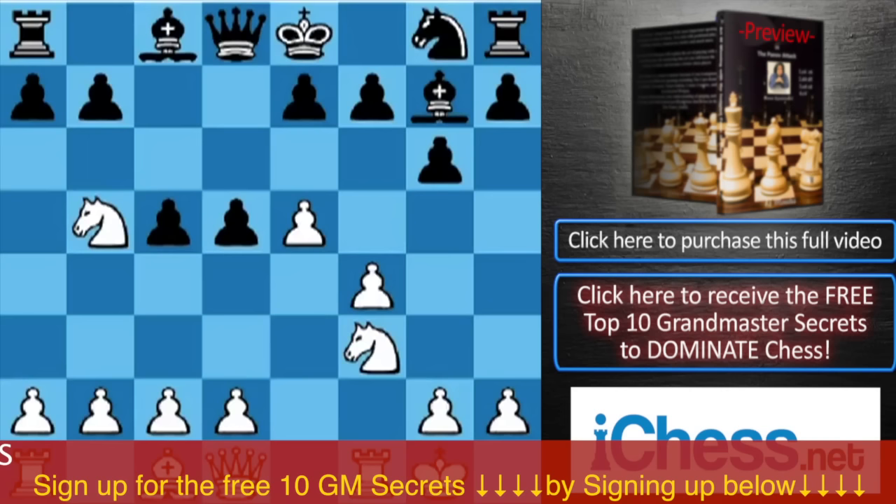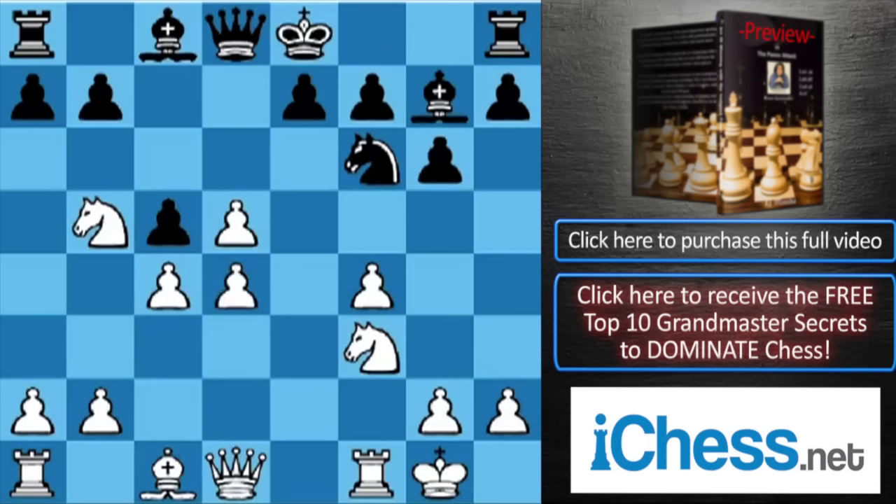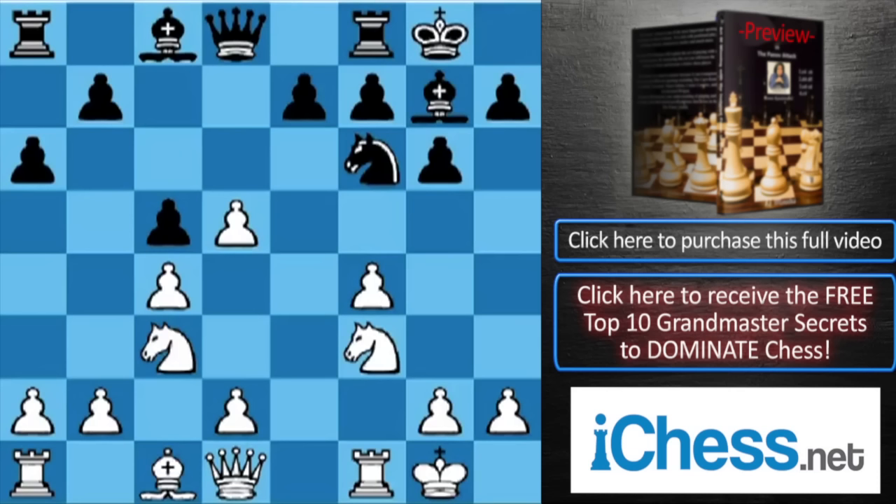Now obviously Qxd5 is not possible because of Nc7 check. So black has two moves: a6, which is the main move, and Nf6. Nf6 I think is simply a bad move, because after c4, black is a pawn down without any compensation. A6 may be played after Nc3. Some grandmaster played against me this position, and I think it's an absolutely terrible position for black.